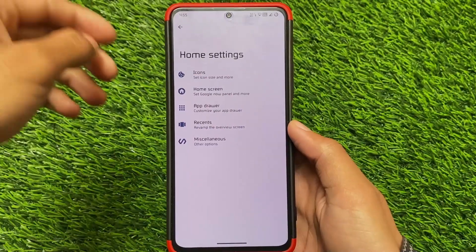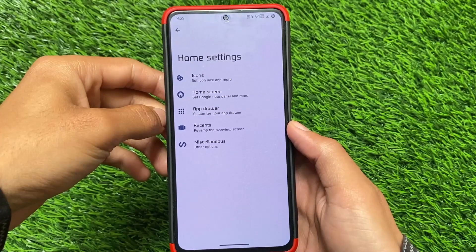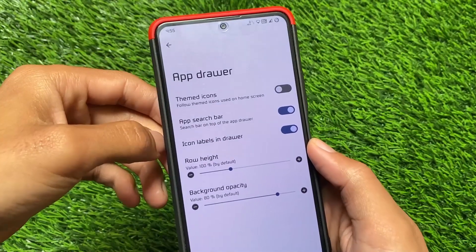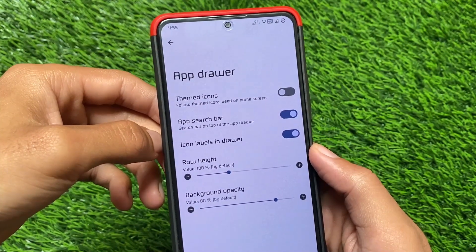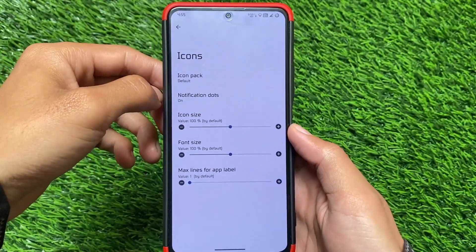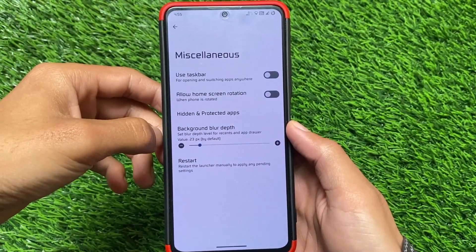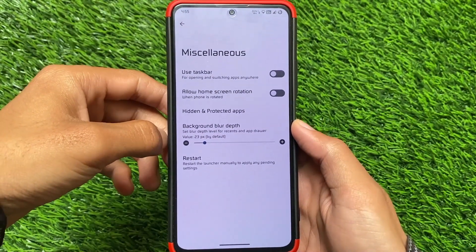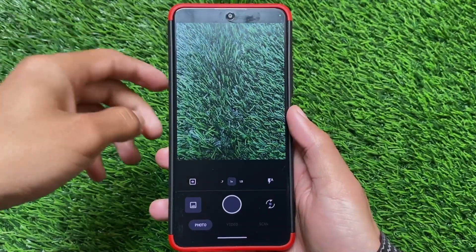Moving on to the CrDroid customization section — the default launcher has a lot of customizations. We now have the option for an app search bar on top of the app drawer, which is optional and can be disabled. Other options include icon tag customization, hide and protect apps (app locker), hidden apps, and customizable background blur.